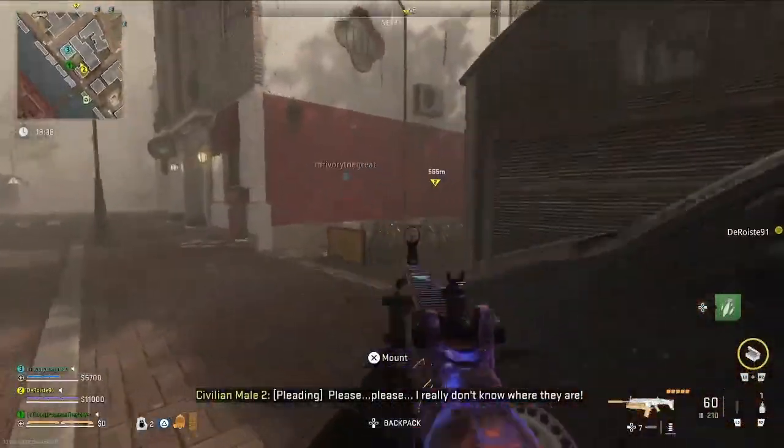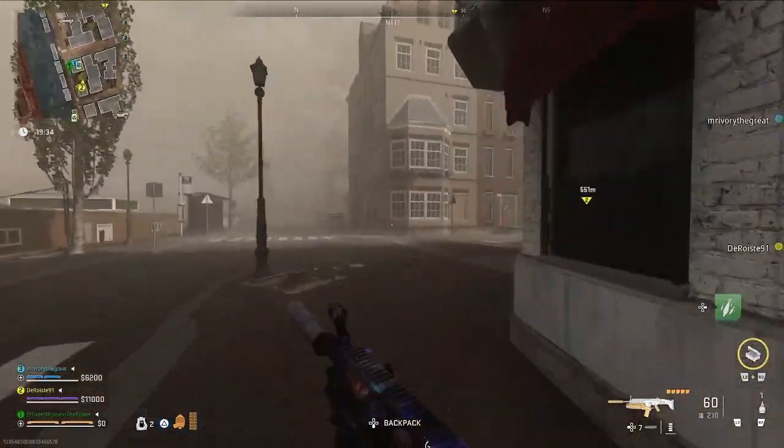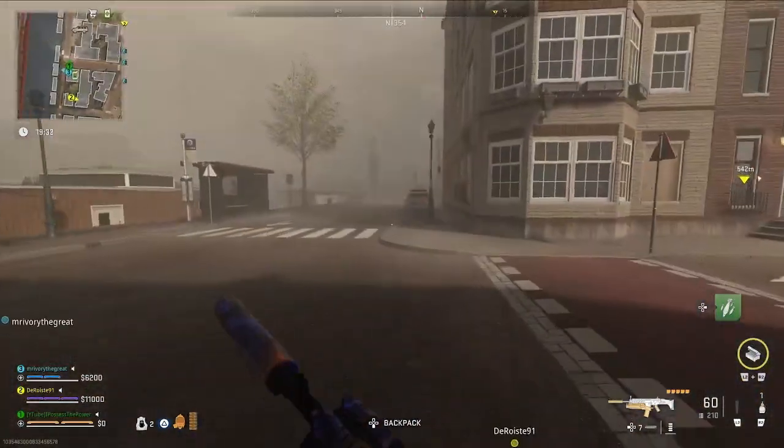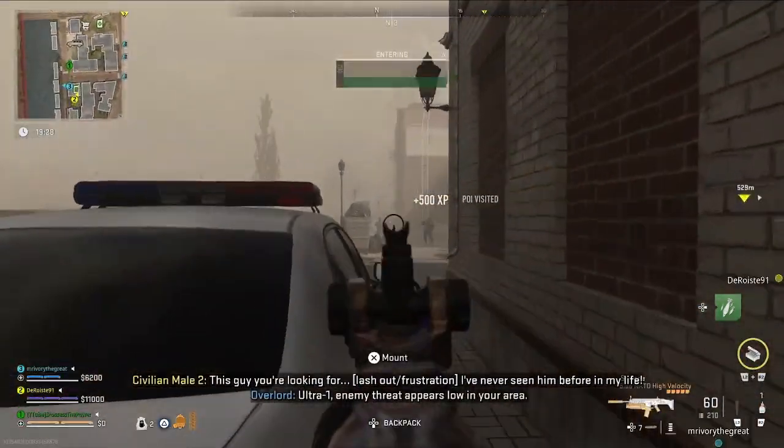It is I, I possess the power, aka Jordan, and welcome back to the channel. For you guys today I have another DMZ guide for the Phalanx faction tier 5 mission, Last Line of Defense. In this one we need to kill 150 enemies in Vondel in the same deployment.